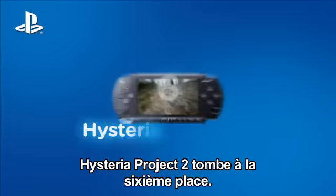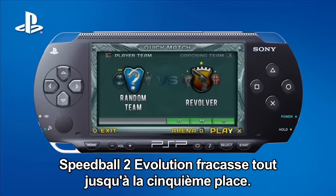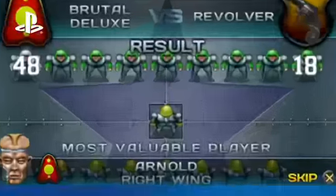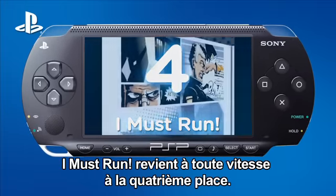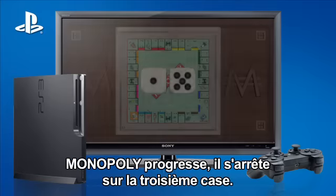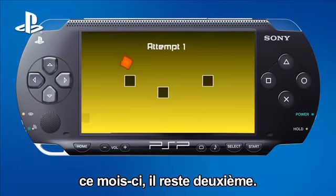Hysteria Project 2 drops to number 6. Speedball 2 Evolution blasts into fifth place. I Must Run sprints back up to number 4. Monopoly moves up the board to number 3. The Impossible Game is impossible to budge this month.